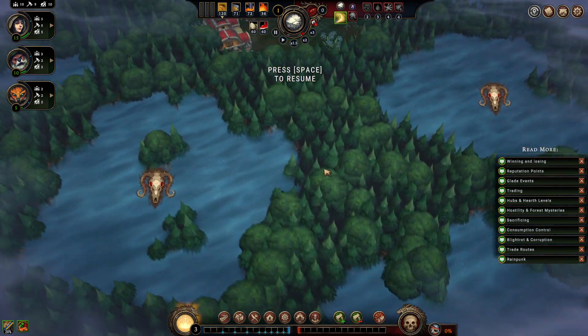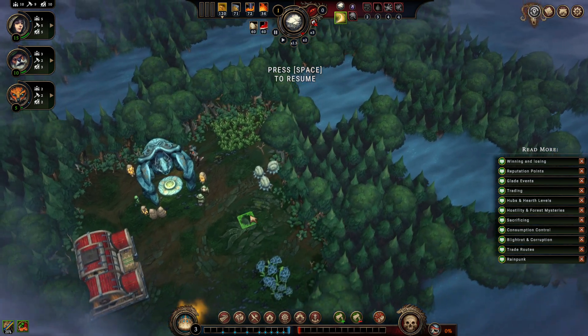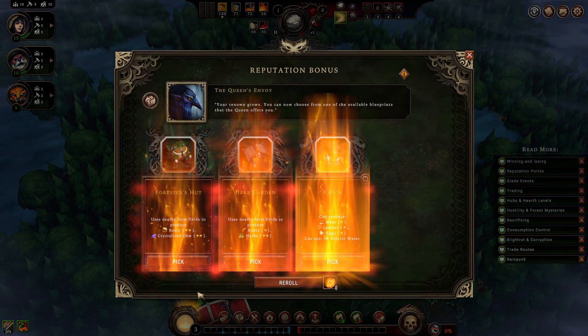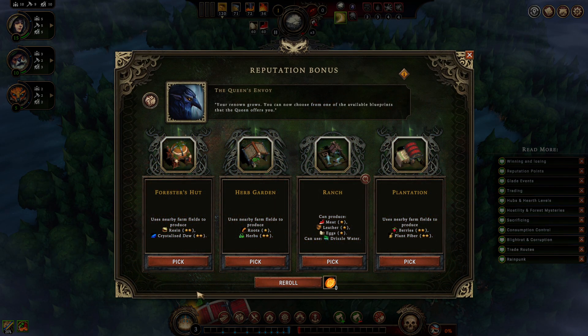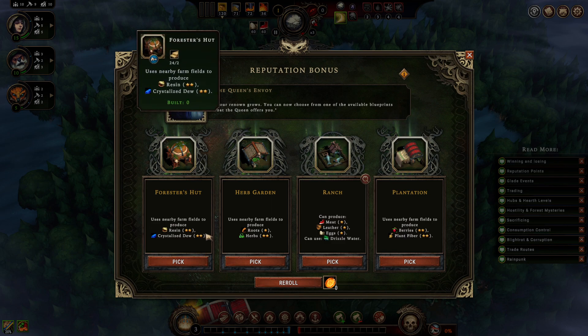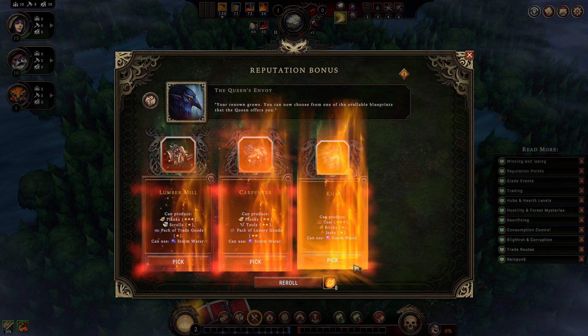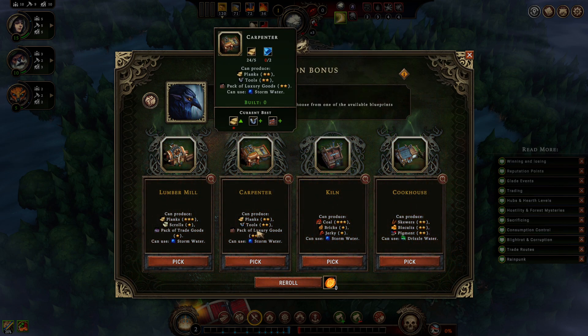The good news here is that we start immediately with that there. Do I have a small farm? No. I'm now debating because Crystallized 2 gives tools, but I think the berries are going to be great.